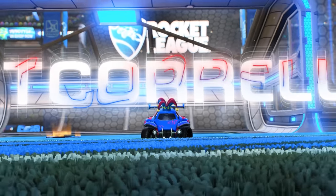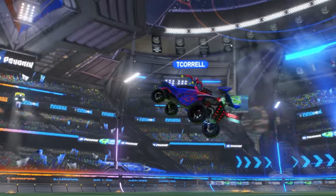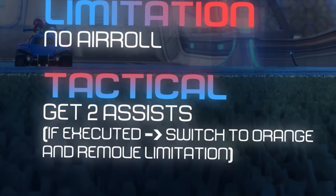Next we have T-Korel, also in the pro class. T-Korel's limitation is he can't air roll, which is definitely a less important limitation than Gyro's, but his tactical is also harder. He needs to get two goal assists and then he can air roll again.